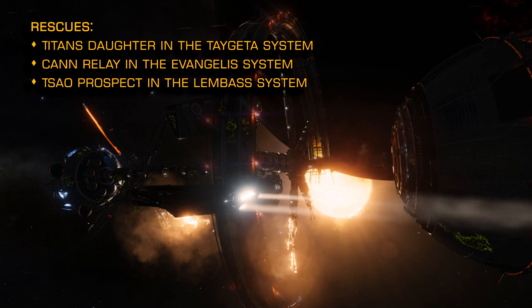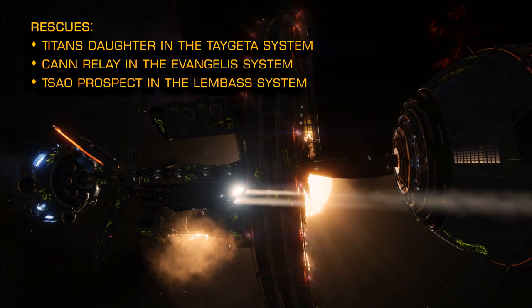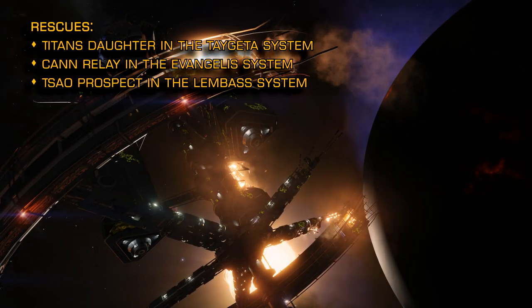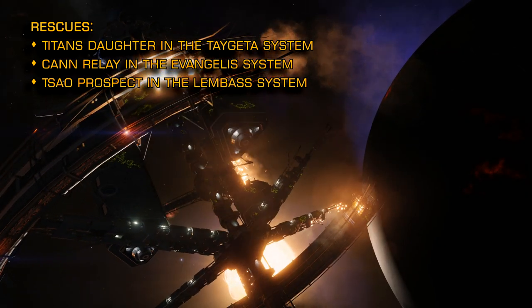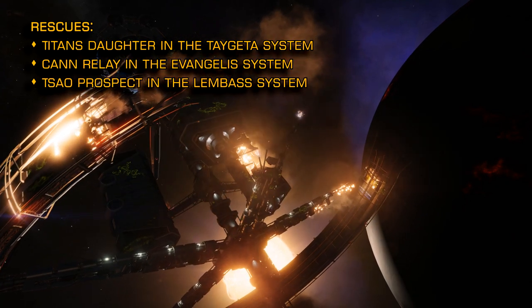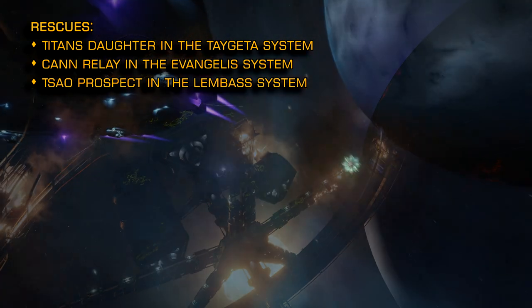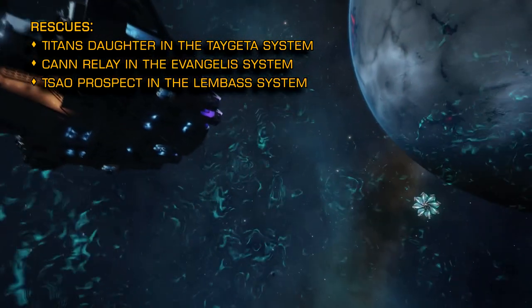Linked below you'll find the discord for the Post Disaster Evacuation Service — that's an entire community dedicated to conducting rescue operations from the Thargoid affected stations. There you'll also find advice and be able to link up with other commanders participating in the relief efforts. They'll have the latest information on what stations to focus on.